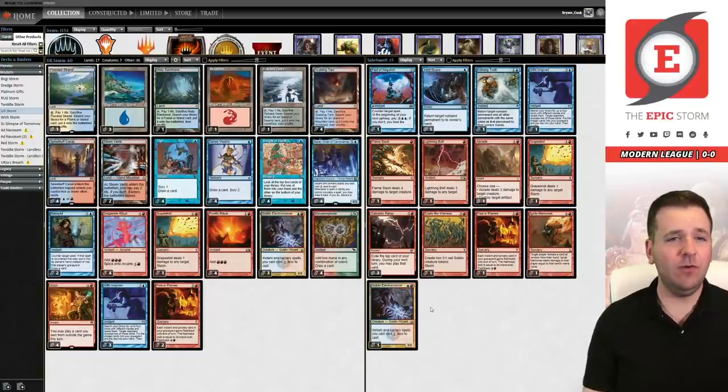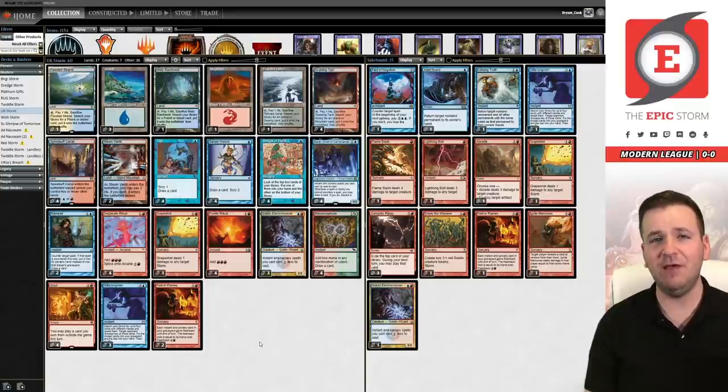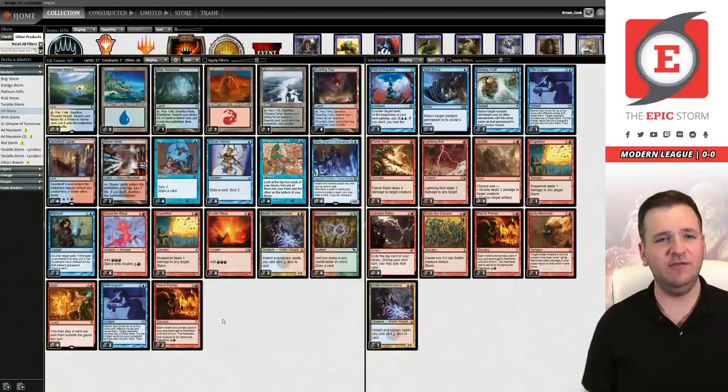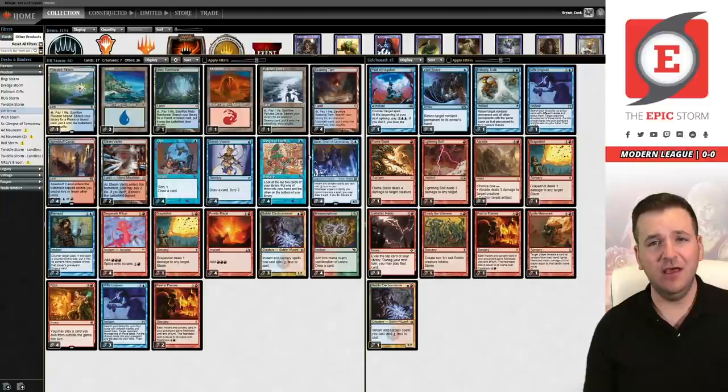I run fetch lands — it's best for maximizing your potential to win. I get comments about this all the time, but every other deck in the format runs fetch lands for a reason. It's like a cult thing with Gift Storm players where they've decided fetch lands are bad — that's not true. It also helps with beating Blood Moon, which is fairly popular right now. I also run Sleight of Hand over Serum Visions — that card is slow and clunky. Running the maximum number of cantrips helps with smooth, consistent draws.